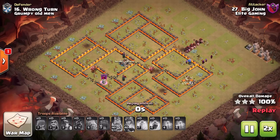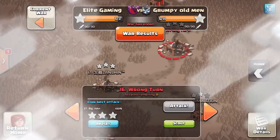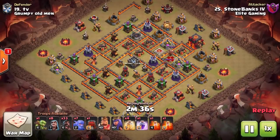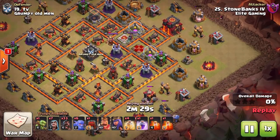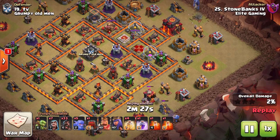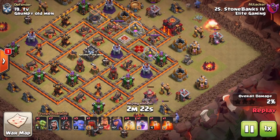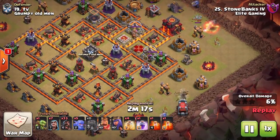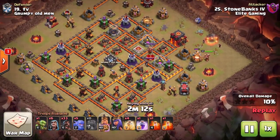We have a bunch of different replays today so that you can get on top of it and know exactly what you need. Now you do need a Wall Wrecker for it to work exactly how I'm showing you. If you don't have it, you'll have to come in with a regular kill squad — it's going to be harder. You'd have to commit more troops and potentially take a jump spell as well, so it will be more difficult but definitely can still be done.